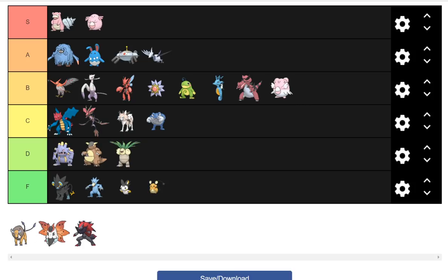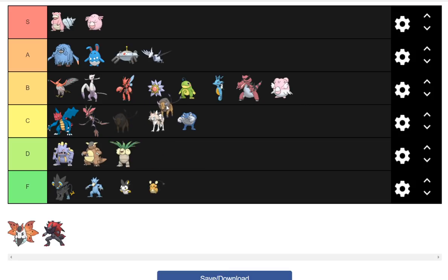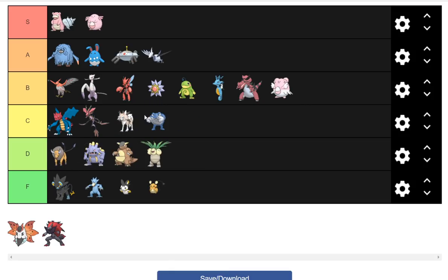Tauros is probably going to be solid in NU/RU, but I can't really put it much above that. I kind of want to swap it with Poliwrath, but Poliwrath gets some new moves and Tauros isn't really getting anything. Things are only getting bulkier so it's not getting anywhere.